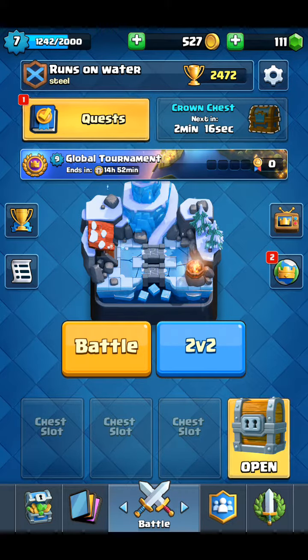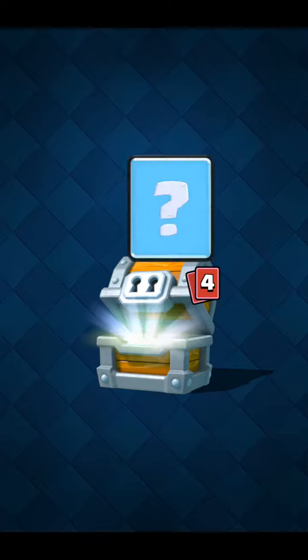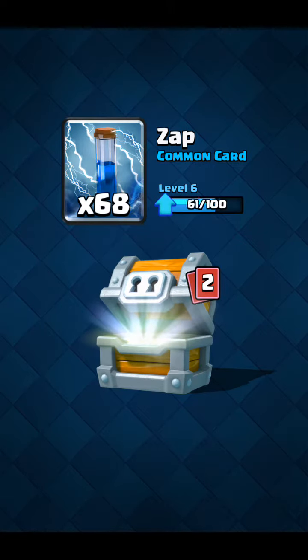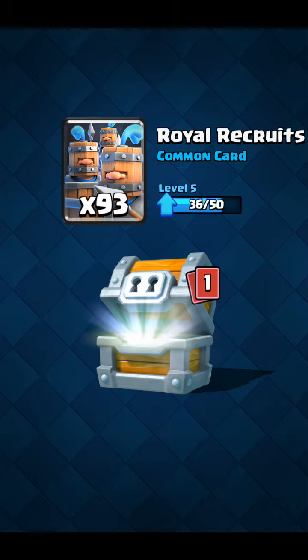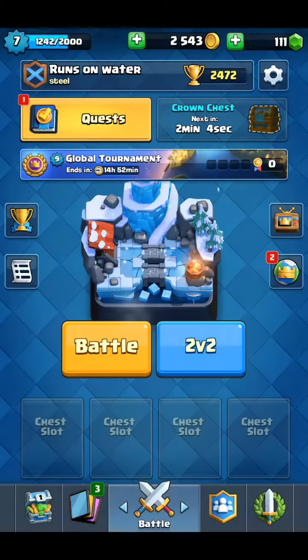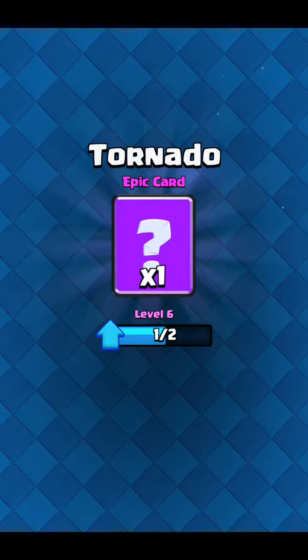We have a giant chest opening - we'll go ahead and open this. 2,000 gold, ice spirits, zaps - zaps are always nice, I like zaps - royal recruits, and some rockets. Excellent. It's mostly common cards we get now, and we'll collect this epic tornado.